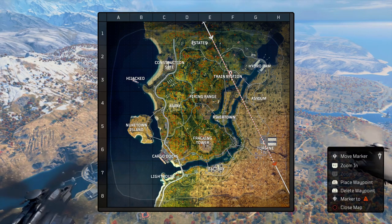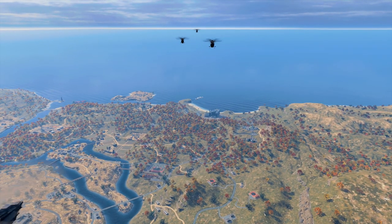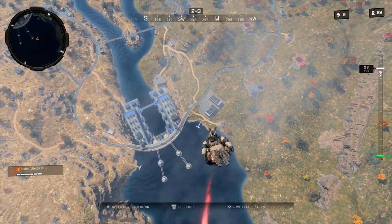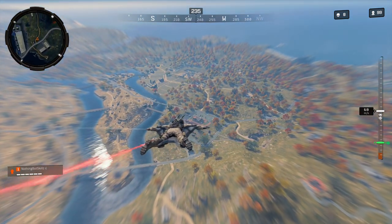The first major tip you need to know is when you pick your drop zone from the flight path, pick somewhere in the first three drop zones — we have Estates, Train Station, and Hydro Dam. Train Station is kind of in the middle: if the circle goes left I can move toward Firing Range, if it goes right I can move to Hydro Dam. That's why Train Station is my go-to pick. My 18-kill game, 17-kill game, and multiple 16-kill games have all come when I drop Train Station.